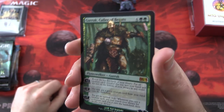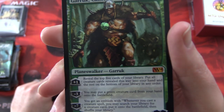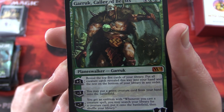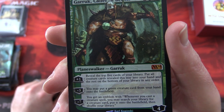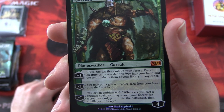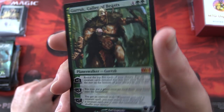This is from M14. We have Garok Caller of Beasts — Planeswalker Garok, 4 loyalty for 6. His plus one: reveal the top 5 cards of your library, put all creature cards revealed this way into your hand and the rest on the bottom of your library in any order. His minus 3: you may put a green creature card from your hand onto the battlefield. And minus 7: you get an emblem — whenever you cast a creature spell, you may search your library for a creature card, put it onto the battlefield, then shuffle your library.